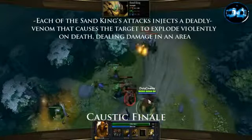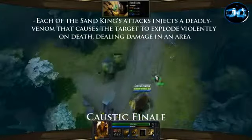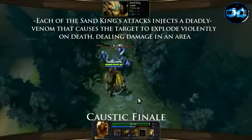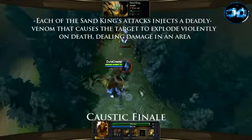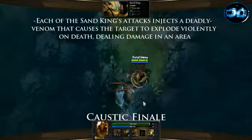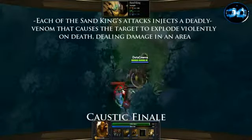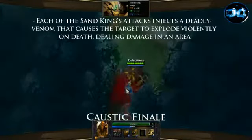Sand King's third skill is named Caustic Finale and it's a passive orb ability that will allow Sand King to farm at a far greater rate. It's also very effective for harassing. When you attack any unit it will place a debuff on that enemy for 2 seconds and if within 2 seconds they die they will explode for 220 magical damage in a 400 AOE.